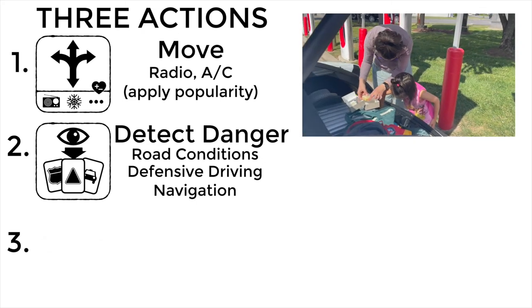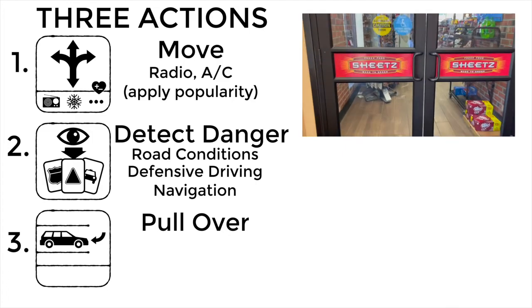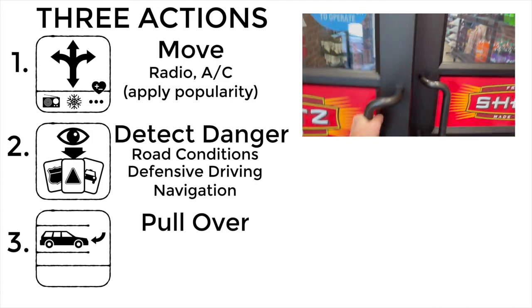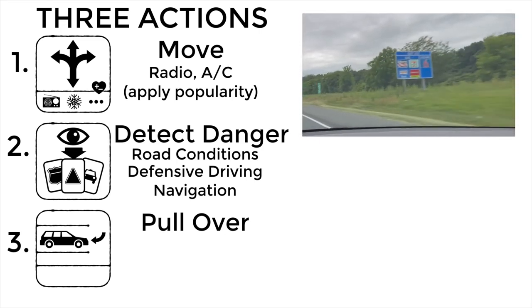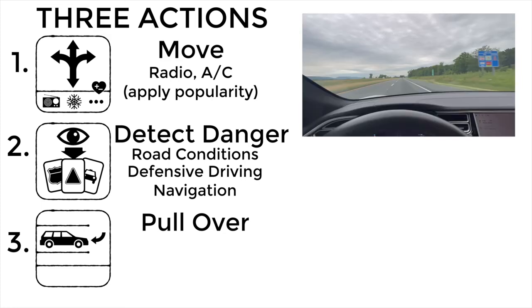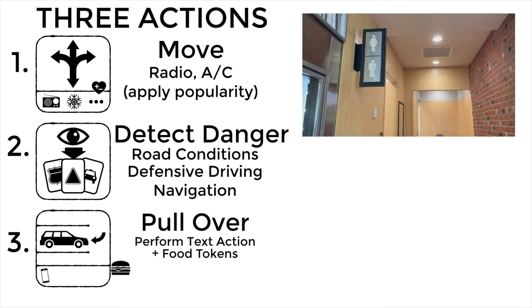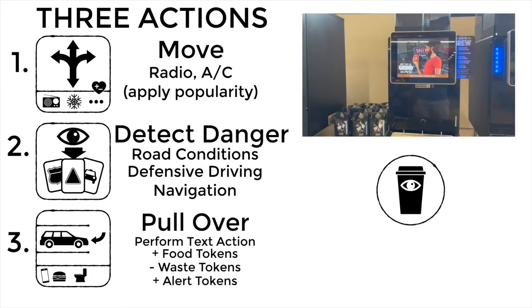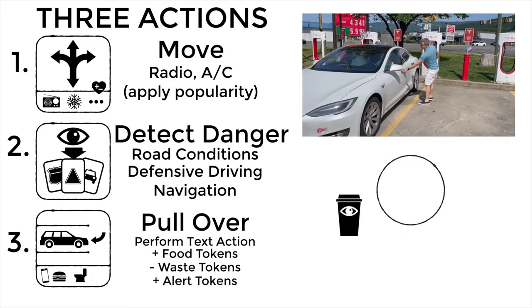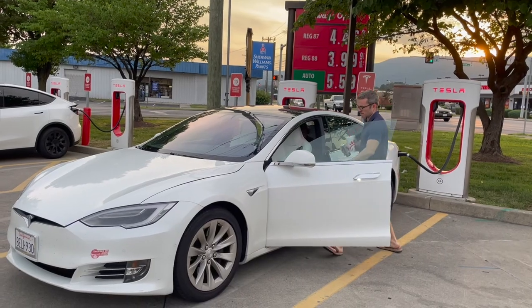The third action available to the driver is to pull over. When pulling over, progress through tiles is halted, but the driver may then perform additional actions for free. The exact list of these actions can be found when revealing navigation cards, but they may include texting on your phone, scoring food tokens, dropping off waste tokens, and most importantly, acquiring more alert tokens. Lastly, during a pull over, the driver may choose to pass off the keys to the next player in turn order.